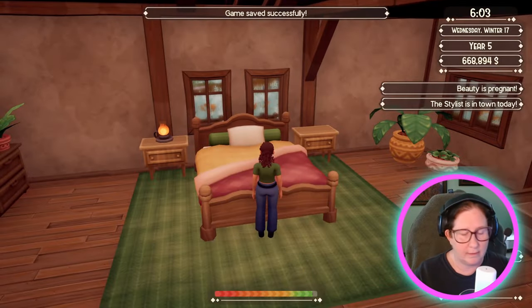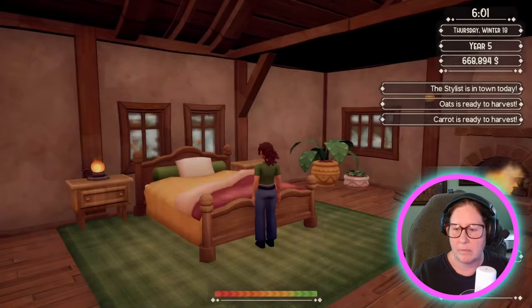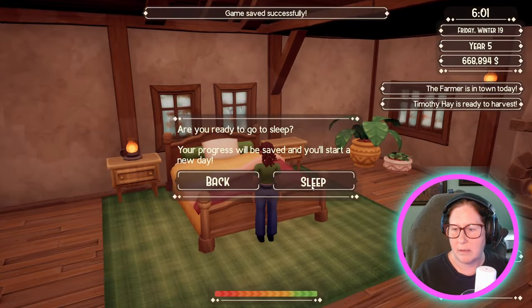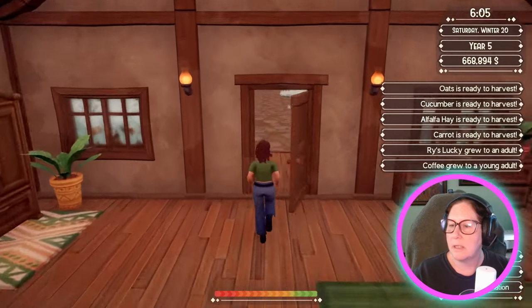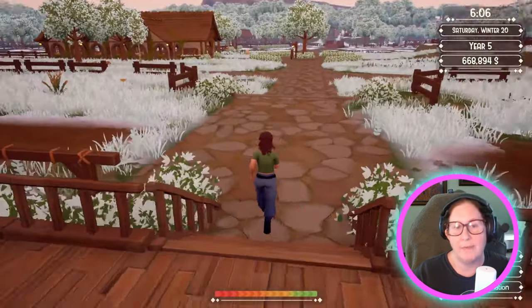Beauty's pregnant — that's good. All the horses are probably going to be unhealthy and starving, and dirty. Rye's Lucky grew to a young adult, Coffee grew to a young adult. And now we've got wild horses in Rocky Mountain, which I have no room for.